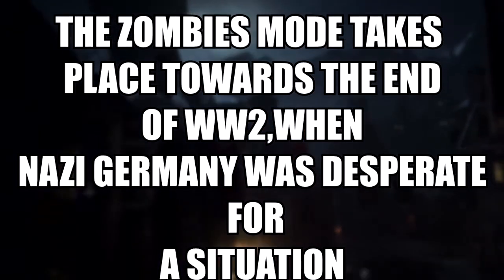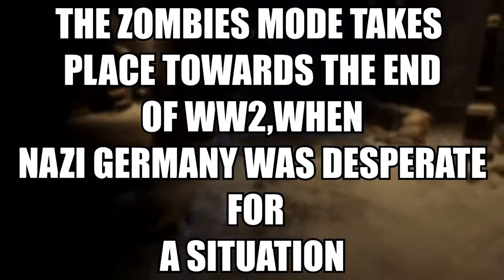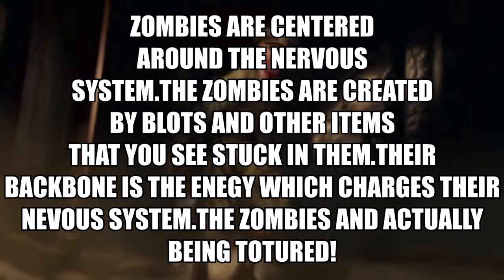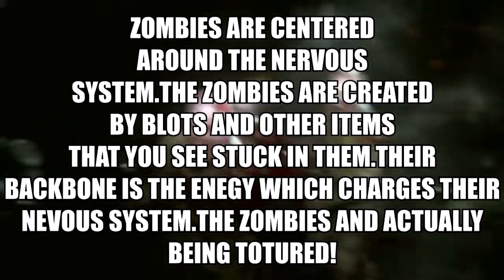Our first piece of information is that the World War II Zombies mode takes place towards the end of World War II, when Nazi Germany was desperate for a solution. The zombies are created by man — they are centered around the nervous system and created by bolts and other items you can see stuck in them. Their backbones are the energy source that charges their nervous system, and the zombies are actually being tortured. This gives us more info on how zombies were created: Germany, in desperation, made a zombie army to try to win the war, but they couldn't control it. Maybe shooting them in the backbone is a weak point.